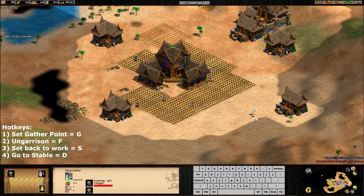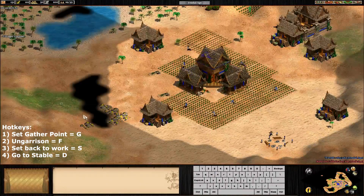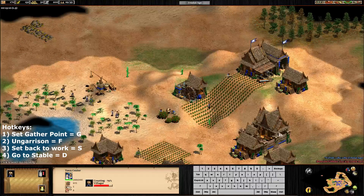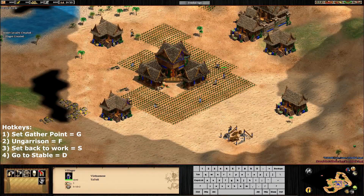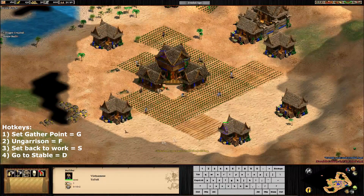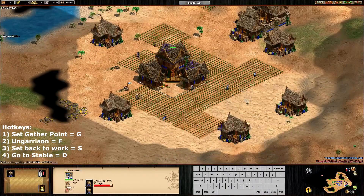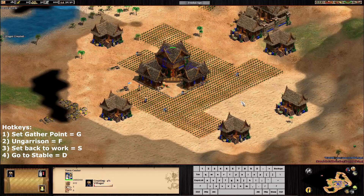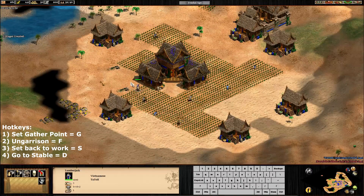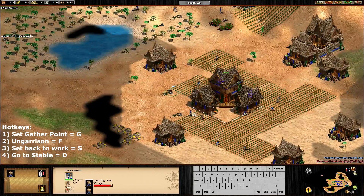Going for scouts is really easy to balance your economy because you are only using two resources. It's not the same if you are going for archers, because you have to create a archery range and you will have to balance three resources: food, wood, and gold. It's true that scouts are easier to counter because spearmen have really strong bonuses against them, but they are strong. As you can see, I'm creating a scout all the time, and I'm trying to have my town center working all the time as well. I like to have my gather point always on wood and then balance from there.